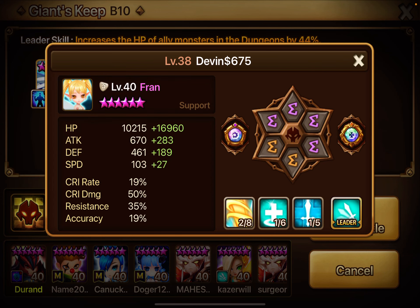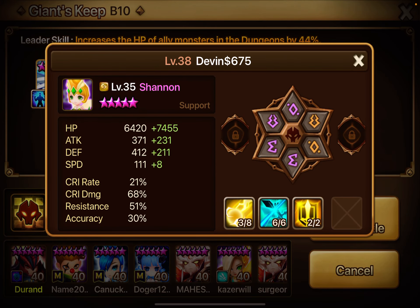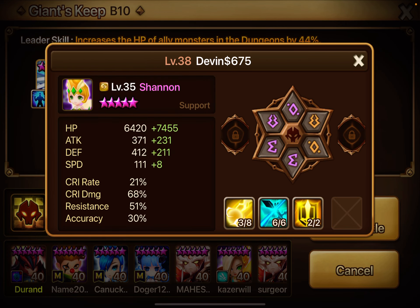Fran helps so much. The others don't need to have that much HP because my Sigmaris has the leader skill for HP. I have Shannon on Fight, Shield, and Energy runes.